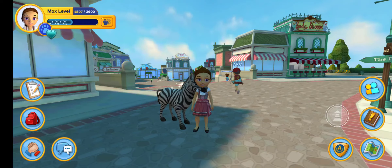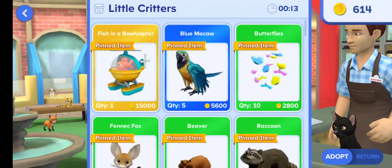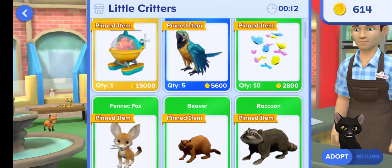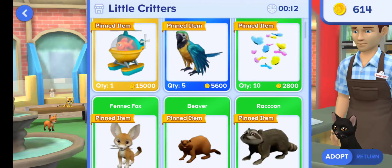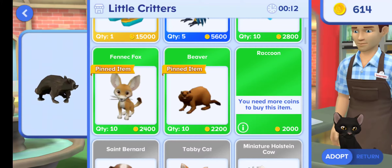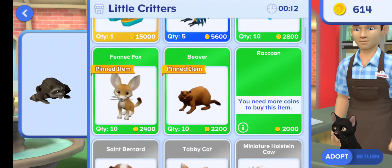There is one new pet added. Here in the pet shop, the fish in a bowl copter is now a pinned item — it was never really in shops anyway, so now it's easier to find, but it is 15,000 coins if you're willing to spend that much on a fish. It is pretty cool though. The new pet is a raccoon — it's only 2,000 coins, and I really love it and really want it.